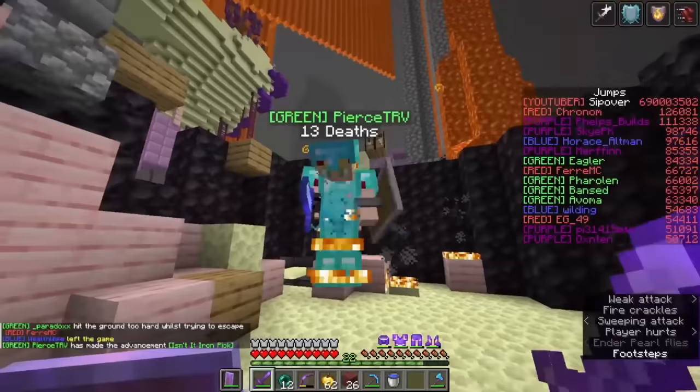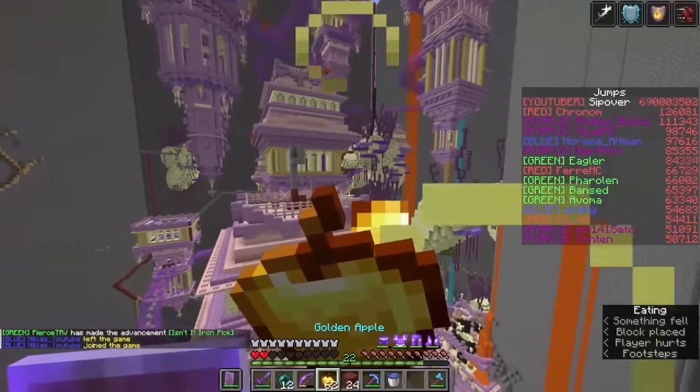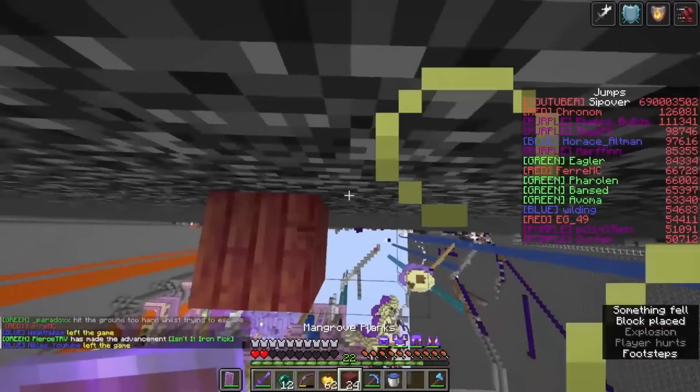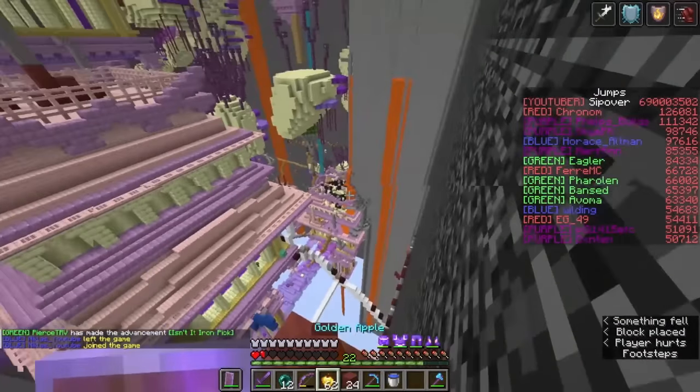I pull the trigger and you can see the moment where the game freezes due to the cannon firing. We score a direct hit with a blast so powerful it accelerates Foray into the Bedrock wall at supersonic speeds. The blast has deleted 19 out of 20 of his health points, and he manages to wall clutch at the perfect moment to avoid taking enough fall damage to kill him.